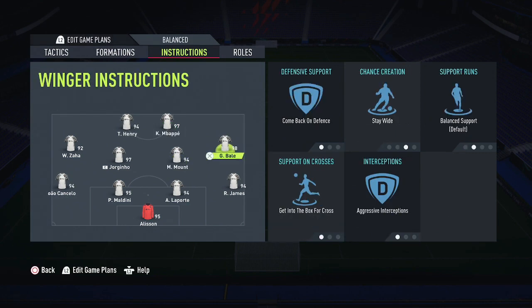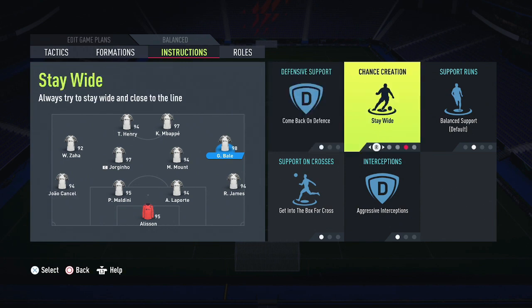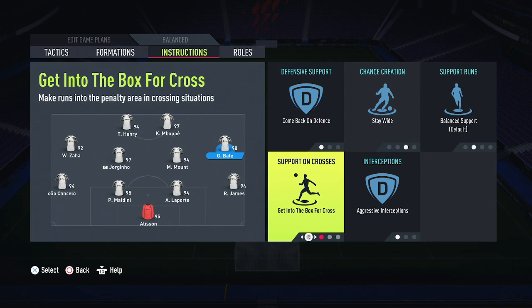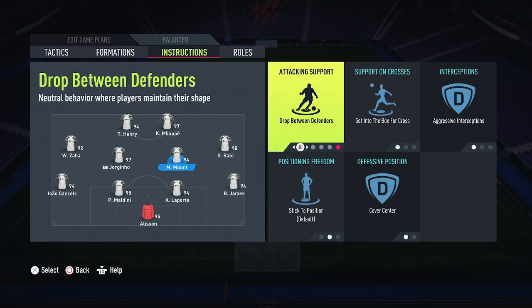For my right midfielder in this 4-4-2, I want the whole team to come back and defend. Playing in Division 1 means you need to be more disciplined defensively, so my right mid is on Come Back on Defense. Chance creation is Stay Wide, Support Runs are Balanced, and for crosses he's on Get Into Box. Interceptions are on Aggressive.